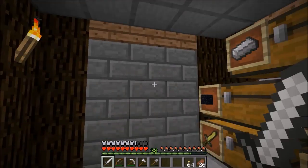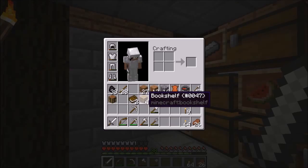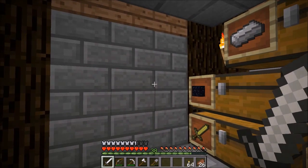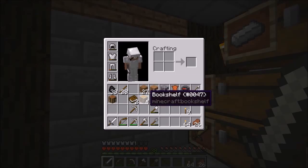This episode — well, last episode — we did some achievement stuff. I accidentally got an achievement off camera. Today, we're going to be working on our bookshelves for an enchanting room, a magical witchcraft room. In the chat it says GoldenGuy33 is just an achievement librarian, which is to create a bookshelf.